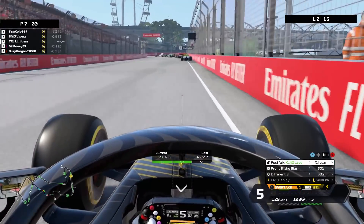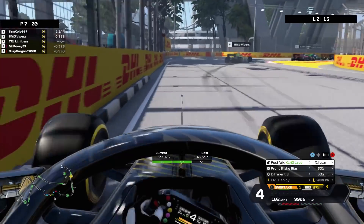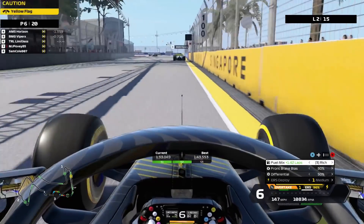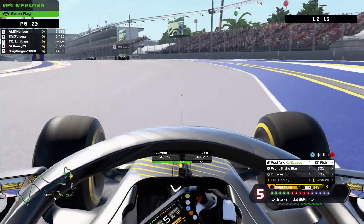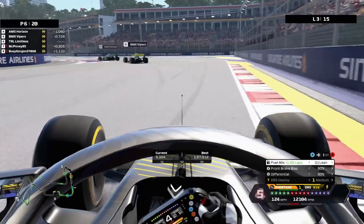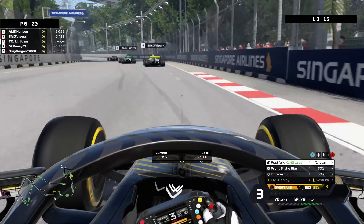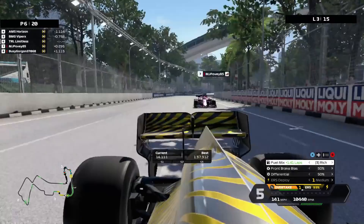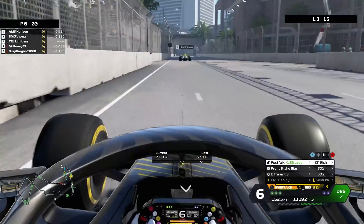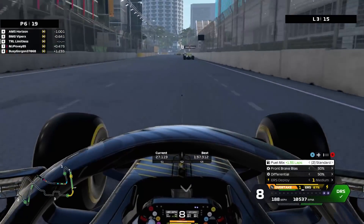BMG Viper X up ahead is a very quick driver I've come across in quite a few online sessions — he looks like probably the man to beat. I did a custom grid, trying to put all the really fast people at the back to see how far we could come through the field. Luckily I've managed to get past MJ Povey now, and it's probably a good thing collisions are off because he would have been a nightmare. Now I've managed to get into the DRS zone, though ERS is extremely hard to save around here.